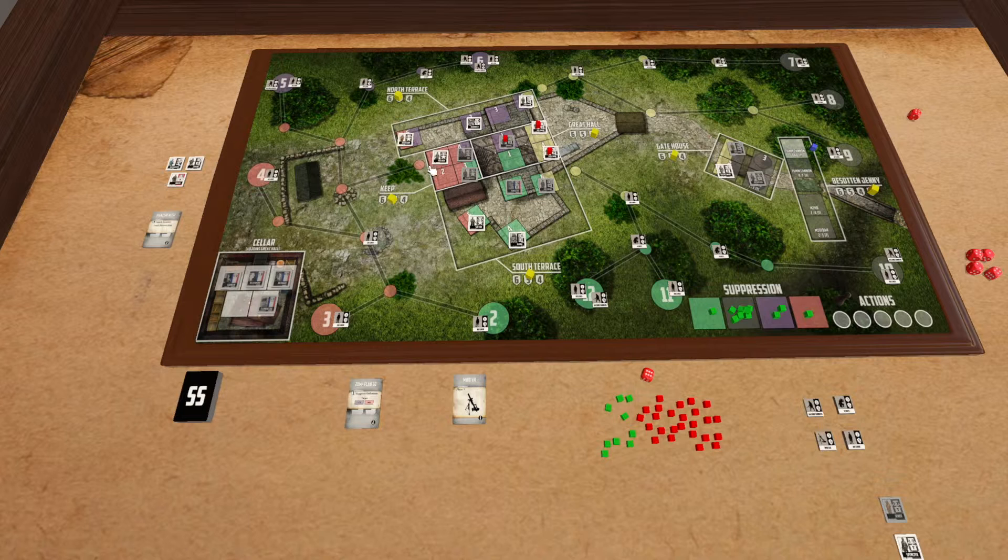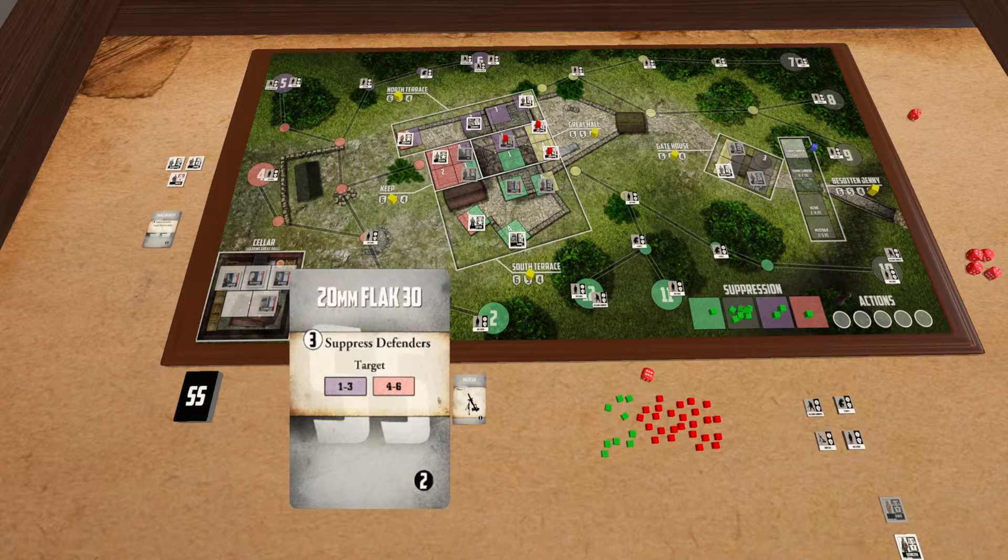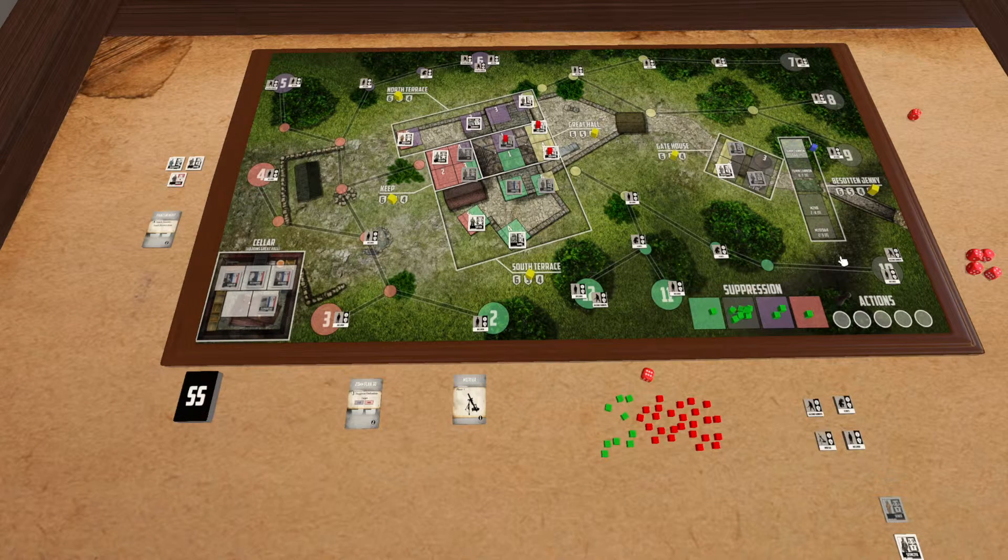So now let's look at all of our people in red. Unlike other times when we've done this and targeted specific defenders within those locations, this card actually targets every defender within red. And we're going to be rolling three dice against every one of the defenders to suppress them.